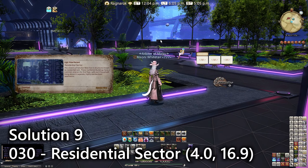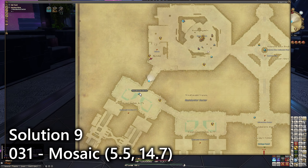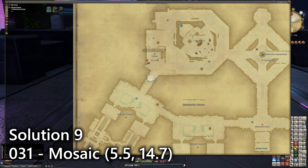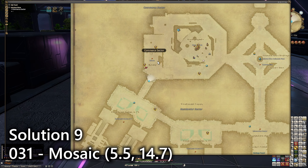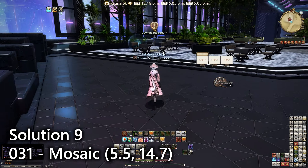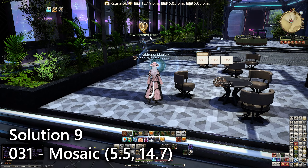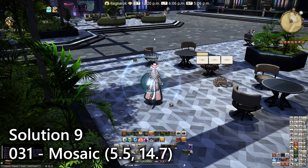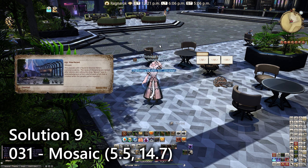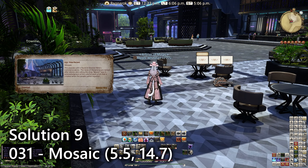For entry number thirty-one, just up from the Residential Sector teleport you'll find a place called Mosaic. If you go on the left or western side you'll find a bunch of seating as well as a bar and the Downhearted Youth — a quest I haven't done yet. The sightseeing log is here — it's a lookout emote overlooking this bar section.